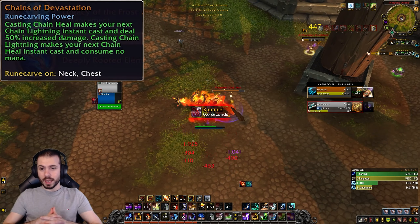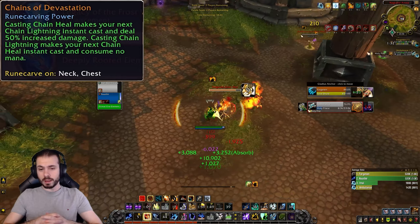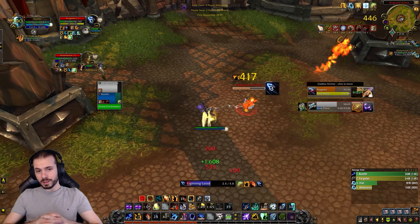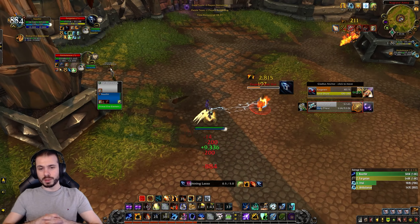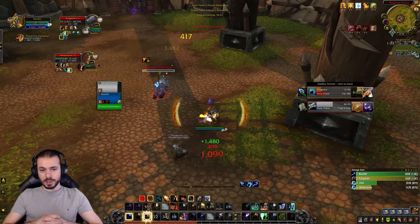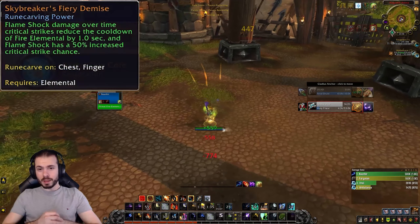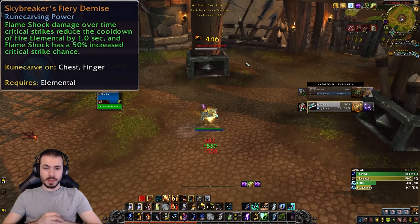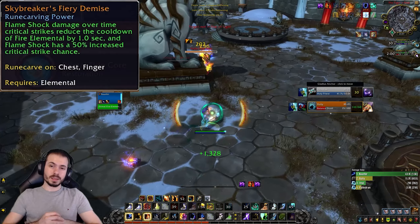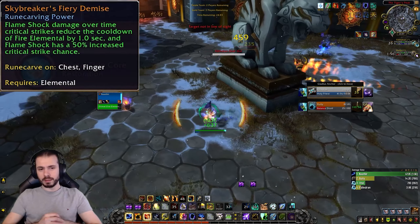Because of the Earth Shock changes you might want to try Windspeaker's with the Aftershock talent and Elemental Attunement. If you're lucky you can chain Earth Shock into Lava Burst into Earth Shock into Lava Burst and so on. Make sure you have as much Maelstrom as possible before doing this, as it will result in a lot of devastating damage.